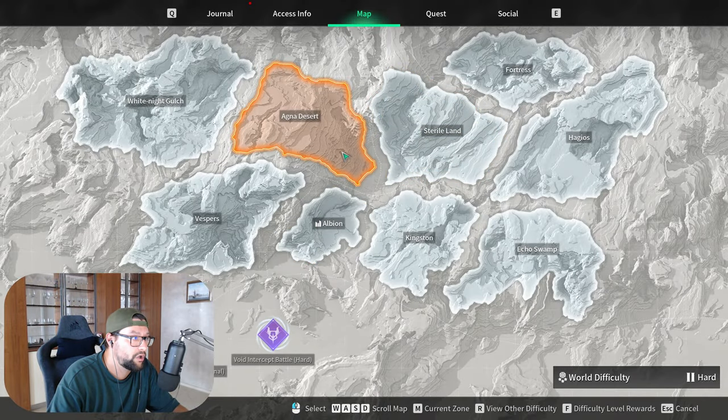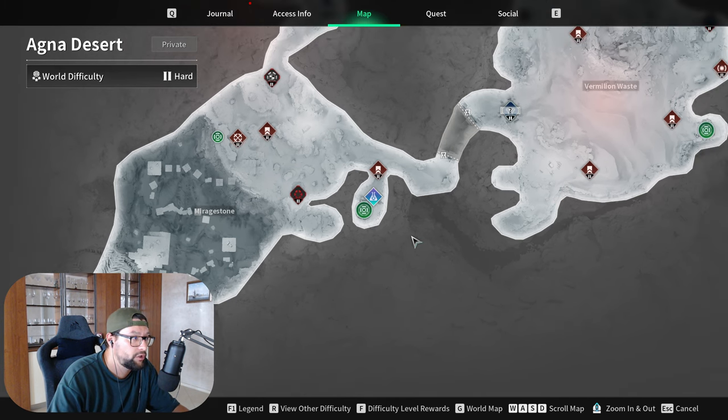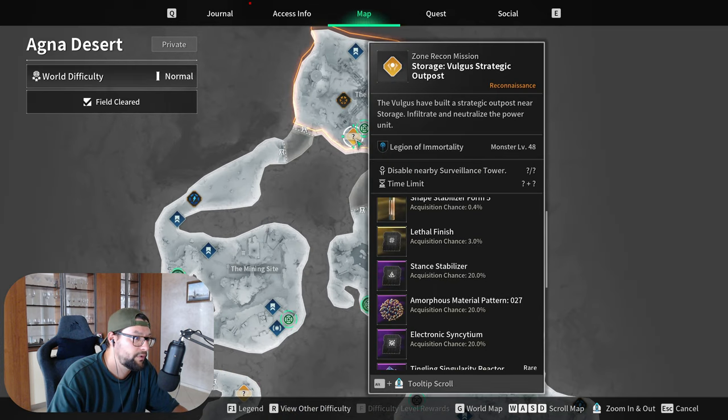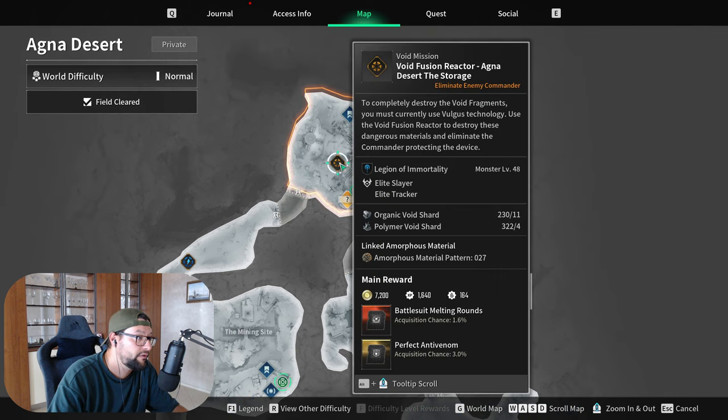The third option: if you only have Vesa, you can go on normal mode and grind in Vagna Desert at the storage outpost for pattern number 27, and open it later with polymers and organic void shards. If you only do the Vesa one, you will get enough organic here — it requires a little bit more organic, but you will still be able to grind this mission as well.